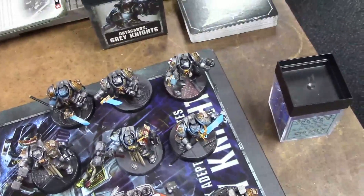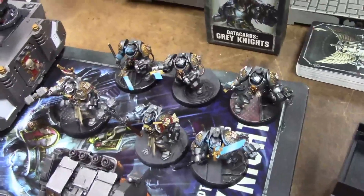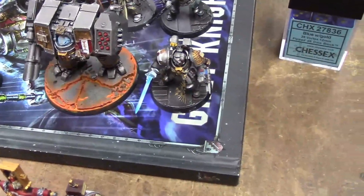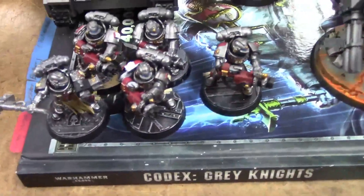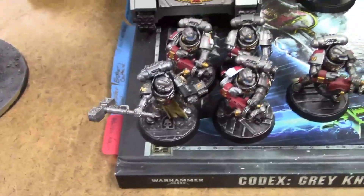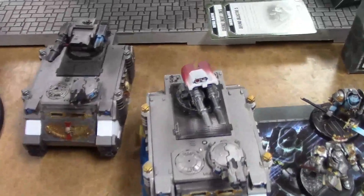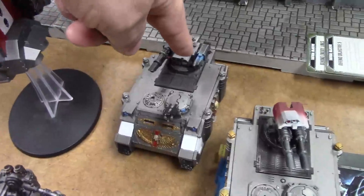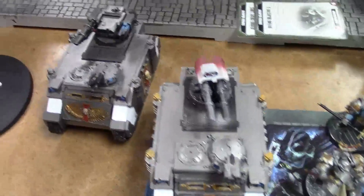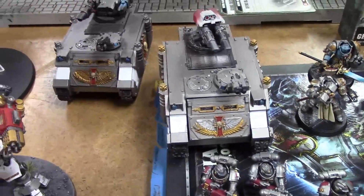The Terminators have a Nemesis Daemon Hammer on the Paragon and everybody else packing Halberds. There's an Apothecary for wound maintenance and weapon mitigation. Heavy support includes a Purgatii squad armed with silencers and a Daemon Hammer to keep somebody honest. There are also Razorbacks for additional fire support since they're lacking in long-range punch — one with a Las Cannon and double Plasma, another with a twin Las Cannon and Storm Bolter. Both have Storm Bolters.